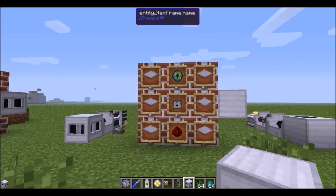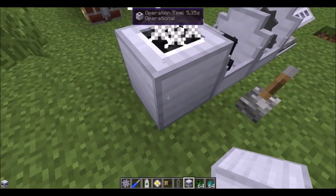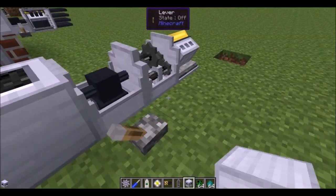A dispenser, eye of ender, and some redstone get you a firework launcher. It will combine materials and actually make fireworks for you, somewhat randomly. If you put in firework stars, it will choose those over everything else and shoot off some random fireworks. It needs a gasoline engine geared up eight times for speed.